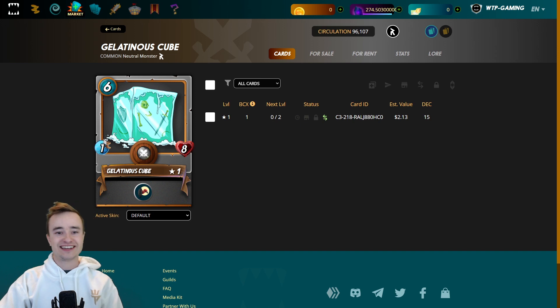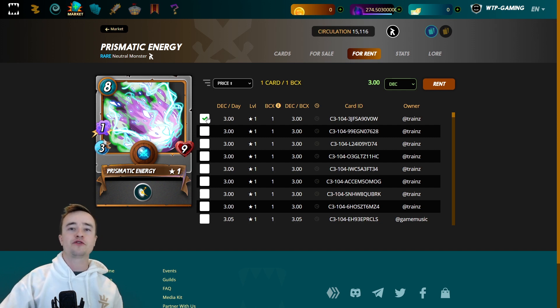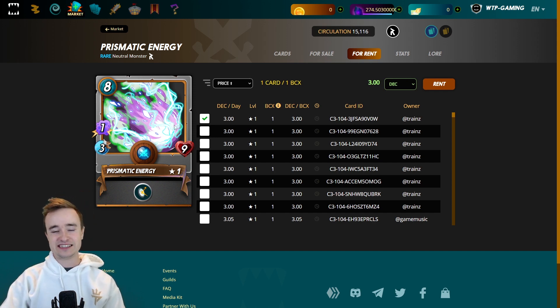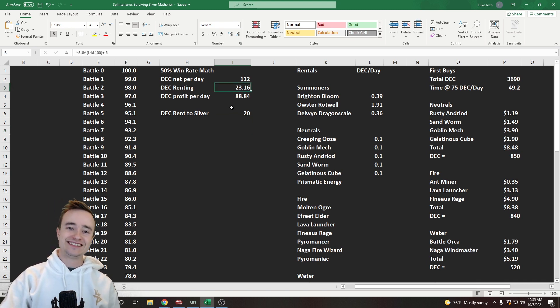Prismatic Energy we're going to hold off on for now because it's at 3 DEC per day right now, but if you can find a good deal on it, grab it — it's a neutral with magic reflect that also deals magic damage and has high HP, making it a good snipe card or front-line magic absorber. After all those rentals we've only spent 3.16 DEC a day besides the DEC renting to silver. Even just those five neutral cards are only going to cost 0.5 DEC a day to help every one of your decks.